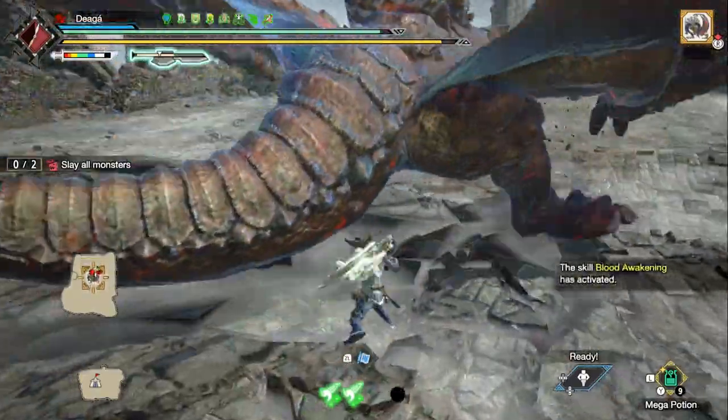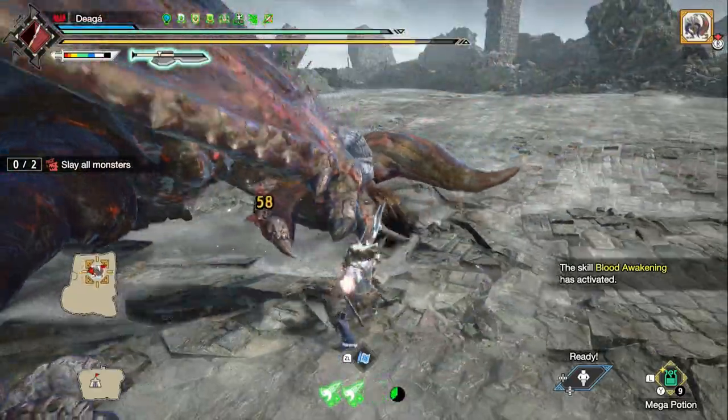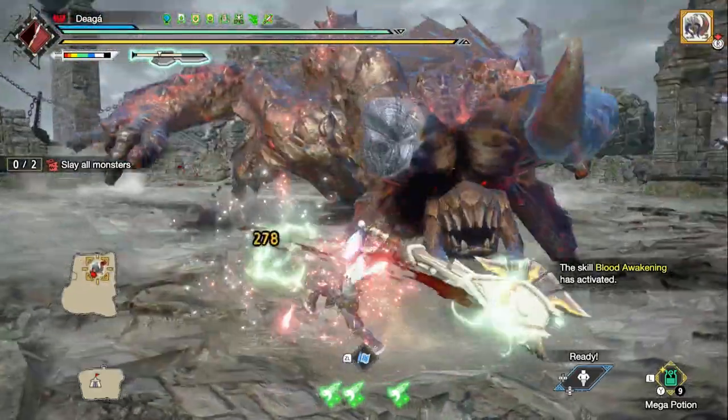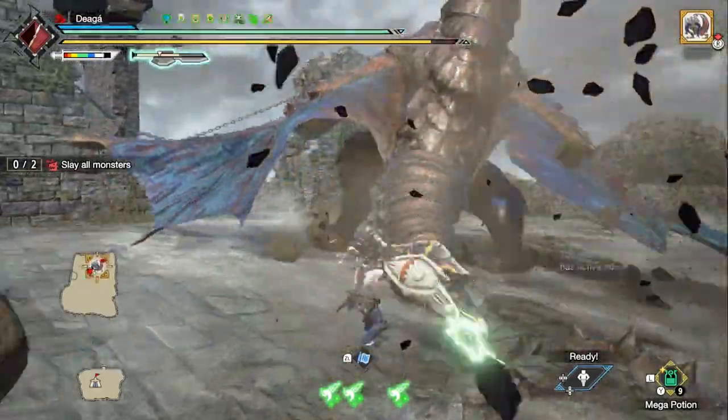Roll through that. We got the first level of Blood Awakening going. No second activation for the second one, so I just have to keep hitting the head. It's good because we also got healing — so yay, that's nice.